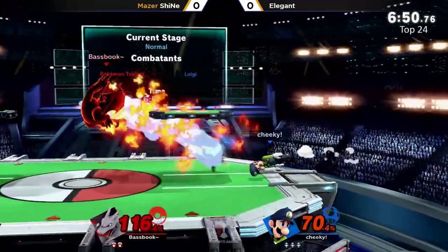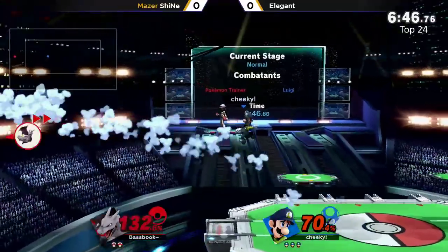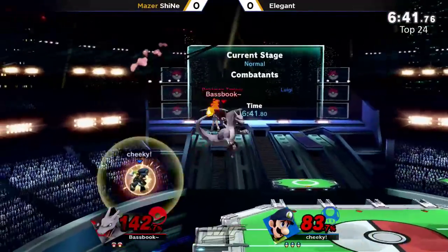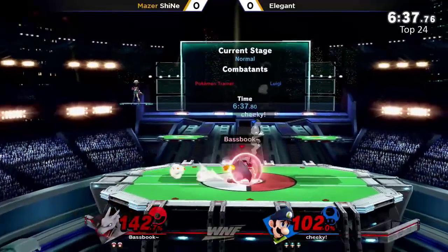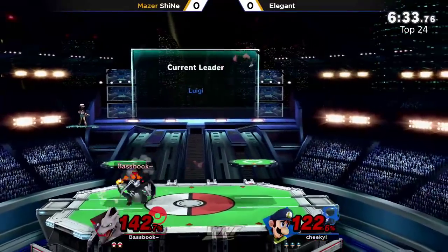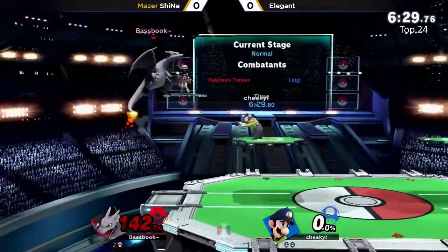The armor on the up-B is going to save Sheenae, and right now Elegant is looking very good here — Sheenae's only at around 70%, and that's not a good spot to be in. But the armor comes through once again for Sheenae, flying out of shield trying to get the kill, but it's not going to do it. Up smash is going to be a great punish on that cyclone.